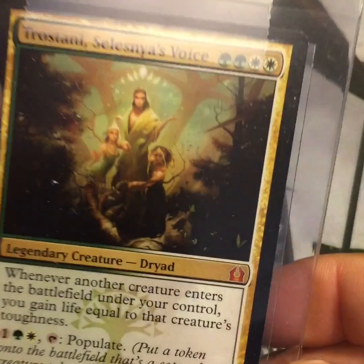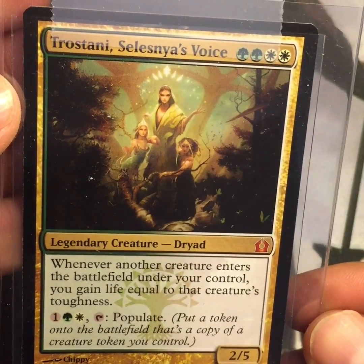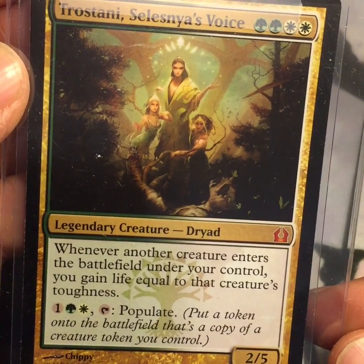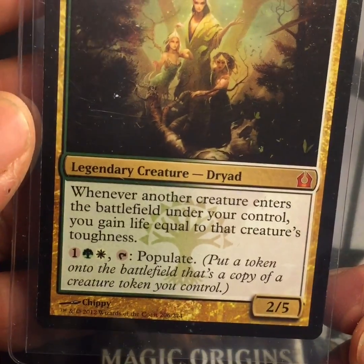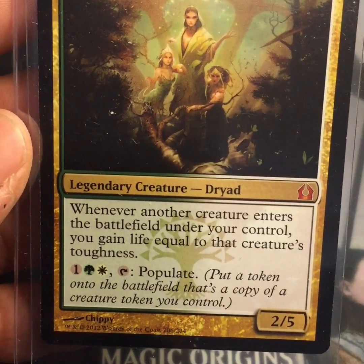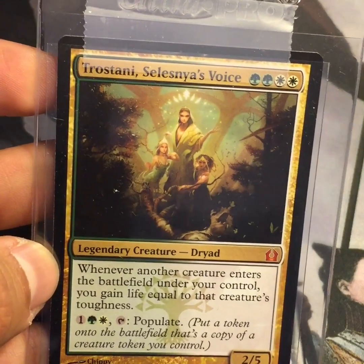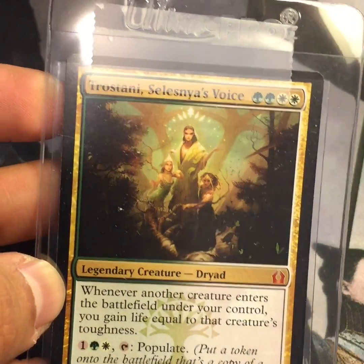Okay, so we got Trostani, Selesnya's Voice. Two forests and two plains for a Legendary Dryad 2/5. Whenever another creature enters the battlefield under your control, you gain life equal to that creature's toughness. It's got an ability for one forest and a plains — you tap it to populate, which puts a token onto the battlefield that's a copy of a creature token you control. I'm building a Selesnya tokens commander deck and this is hopefully going to be my commander.